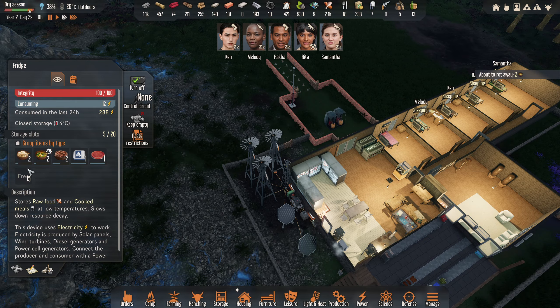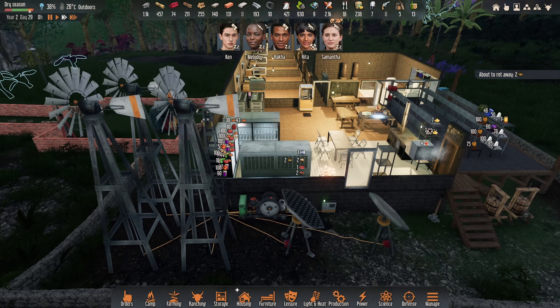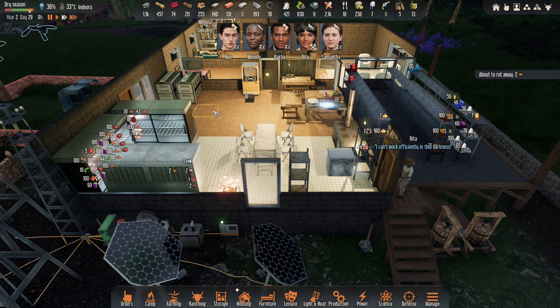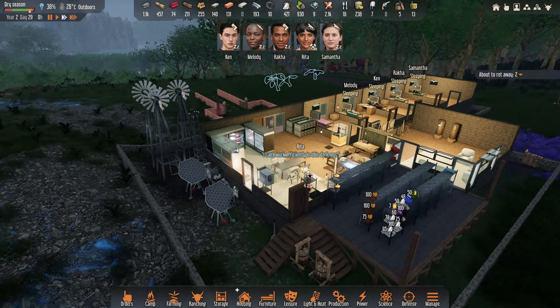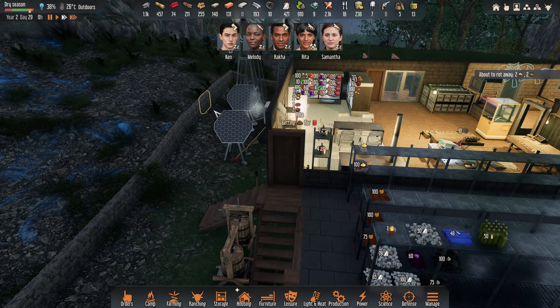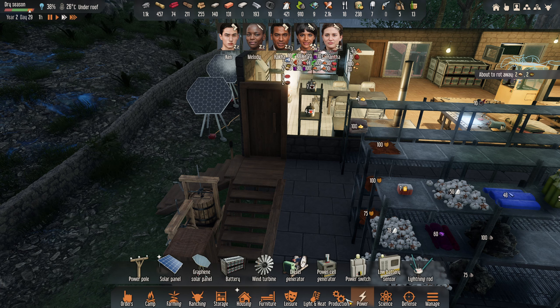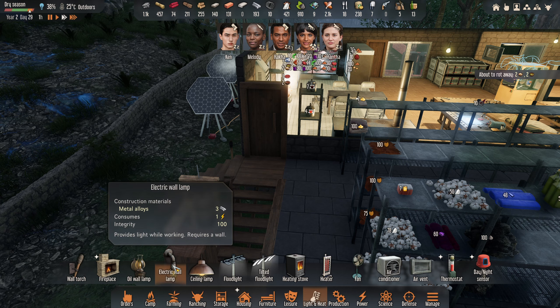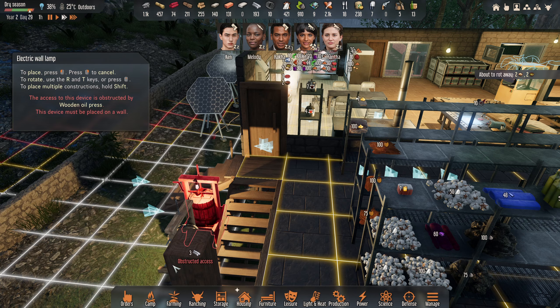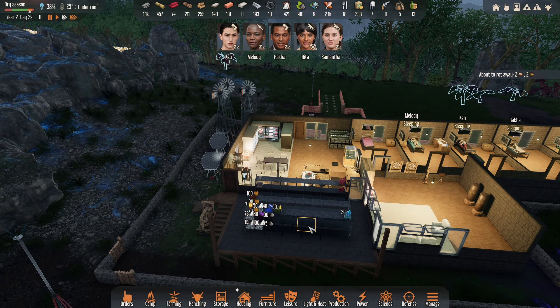We've got some vegetable stew I think. Veggie soup's about to rot away, and the porridge as well. I can't work efficiently in this darkness - maybe we should put a light outside. It's a shame you can't actually craft up a light for them to wear with them. I don't think this torch is available - let's put an outside wall lamp. There we go, get that crafted, Samantha will get on that.